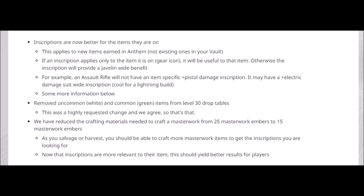The crafting materials needed to craft masterworks has been reduced from 25 masterwork embers to 15 masterwork embers. As you salvage or harvest, you should be able to craft more masterwork items to get the inscriptions you are looking for. Now that inscriptions are more relevant to their item, this should yield better results for players. 25 embers was a little steep, and with the inscription change and reducing this by 10 embers to 15, it gives you more incentive to go out and find more masterwork embers in the open world.